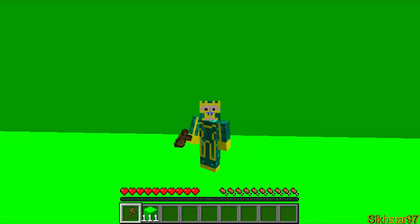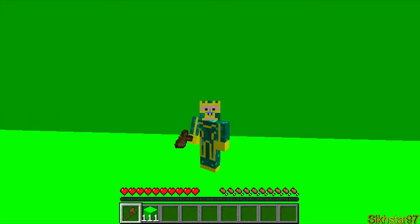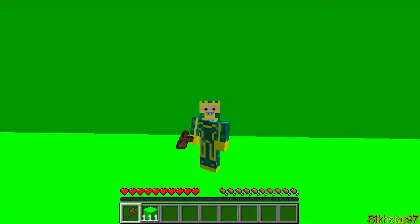You might think — well, there's a line down the middle, won't that affect it? It won't at all, because I'll be showing you in Sony Vegas how to turn this green screen off so that you can put whatever you want behind your Minecraft character.